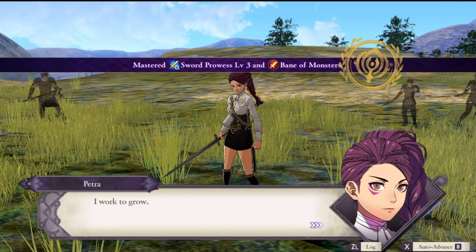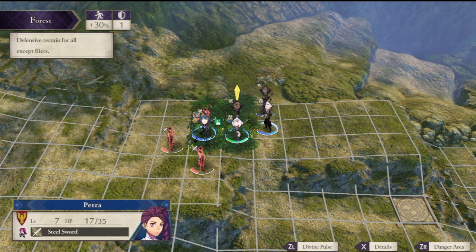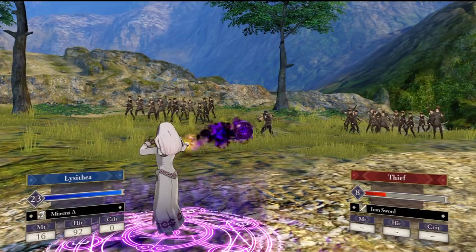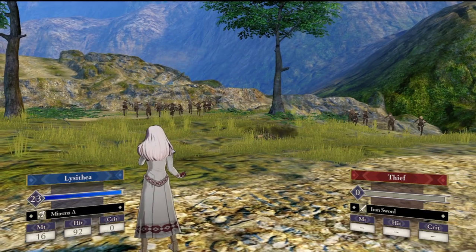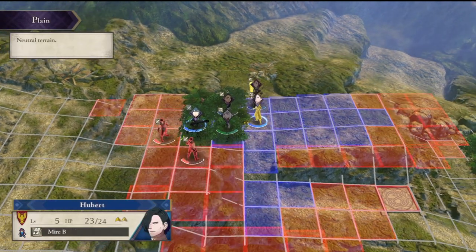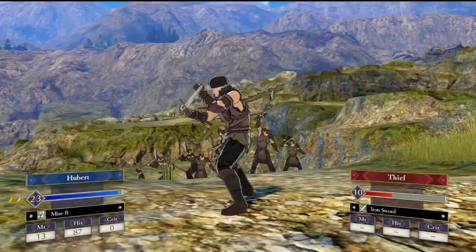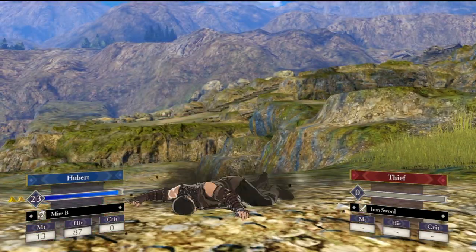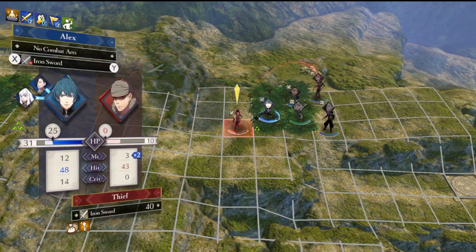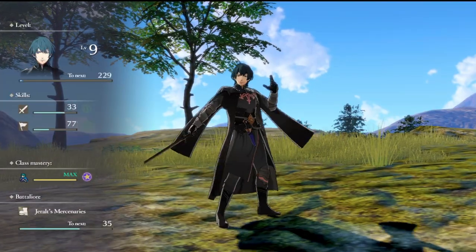Alright, swords is now C-plus — gained Bane of Monsters. Those combat arts, make sure you read them when you acquire them, because all of them have specified uses for the most part. You just want to make sure you're reading your stuff. And he's down. We got the bullion. We're gonna move Hubert here — use Meyer, as he could use some XP.